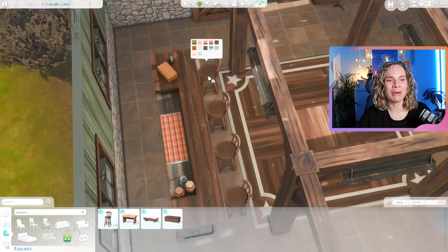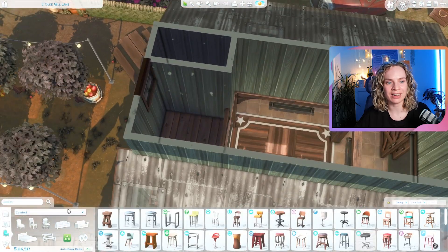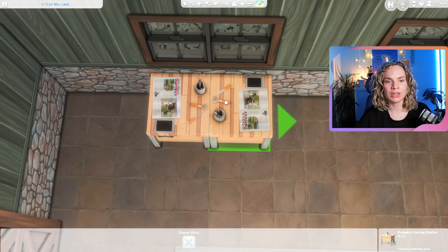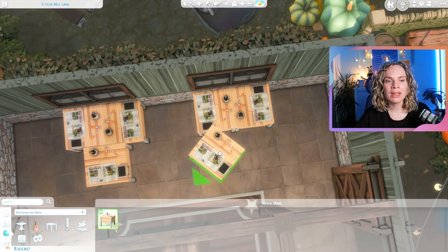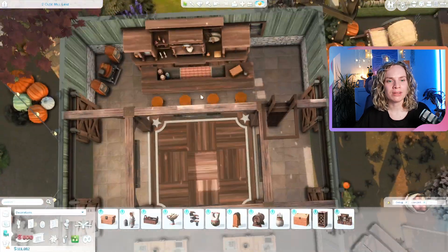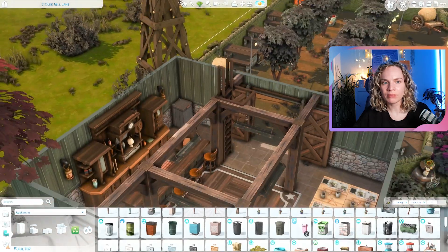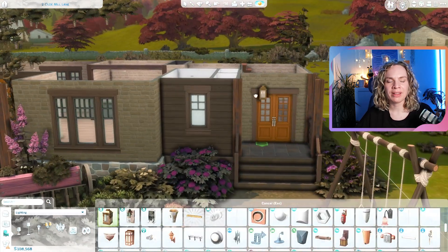Inside the barn, I placed a dance floor in the middle — actually someone's idea from chat as I was decorating, and I thought it was genius. There's also a bar and a whole lot of pumpkin carving tables. I don't think I've ever used those in gameplay before. I also talked on stream about how Halloween isn't really a thing in the Netherlands — for people in the US and Canada it's so normal, but here it's just not celebrated the same way.